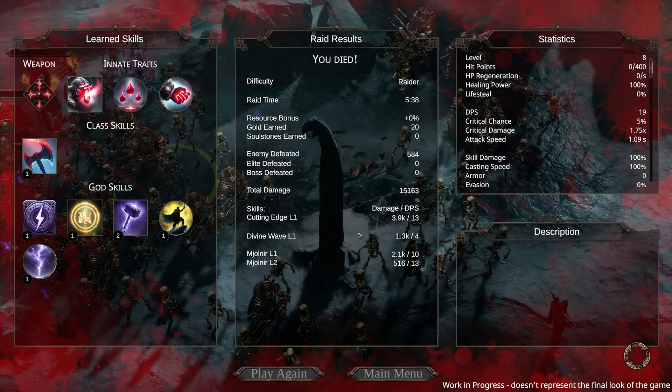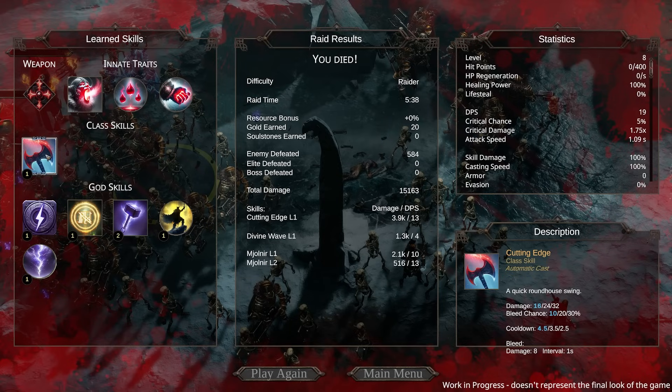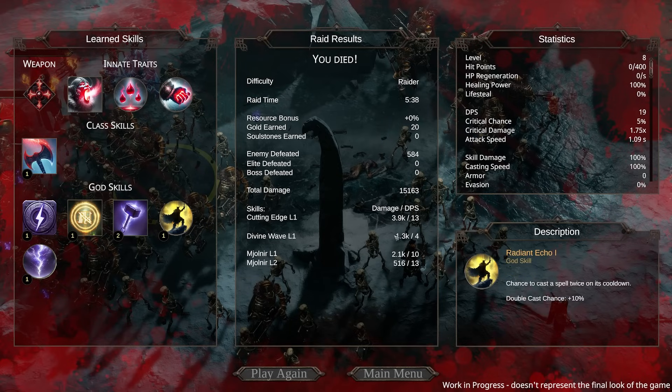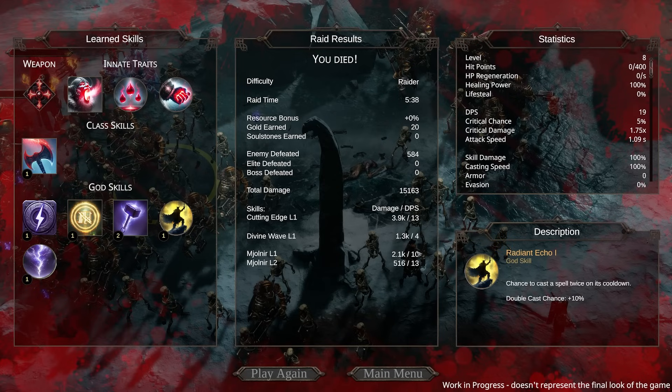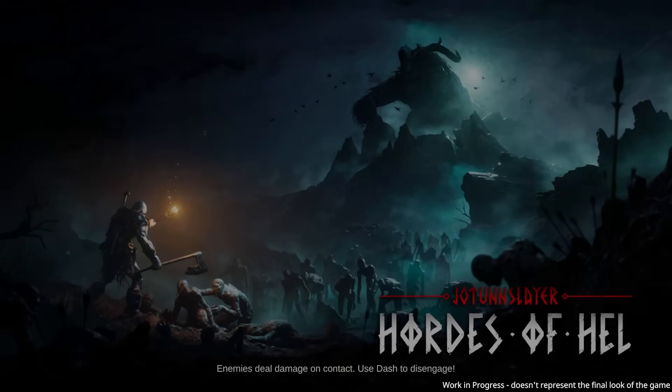Looking at the damage stats — cutting edge was good, divine wave was okay. DPS is fairly low. It's hard to see but level one was 3.9K. Let's go to the main menu and see if we can actually unlock anything. If not, we'll just try other stuff.